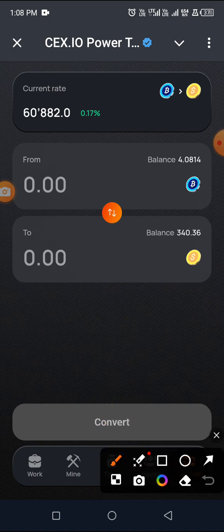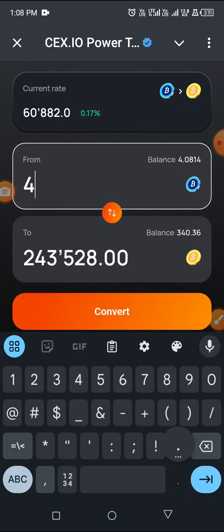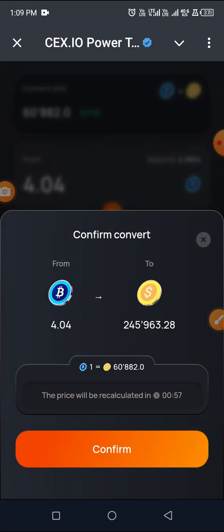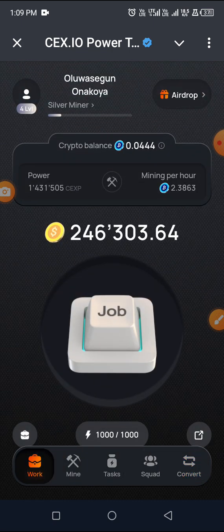So this is Convert — I'm going to click on Convert. As you can see, I have my balance here: 4.08, and I'm having 300-something. I'm going to convert it, and you'll see how much it gives me. It's going to be 4.04 — so I'm going to convert it right away. Once I convert, I'll have almost 250, and I'll go back. You can see I'm now having 250.